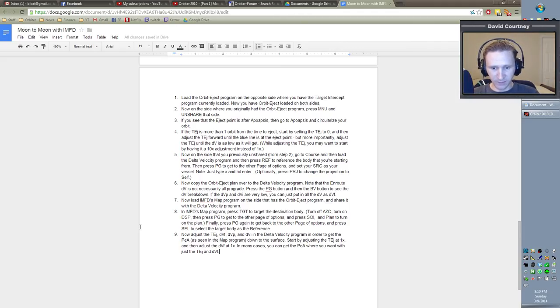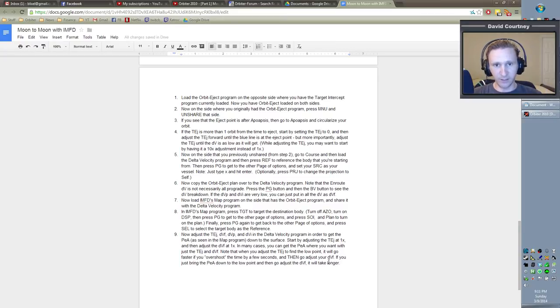Looking at the notes: start by adjusting the TEJ. Note that when adjusting the TEJ to find the low point, it will go faster if you overshoot the time by a few seconds and then adjust DVF. If you just bring the PEA down to the low point and then adjust DVF, it takes longer. You can get it that way but you'll have to go back and forth a lot more than with the overshooting method — same as what we do with TransX.